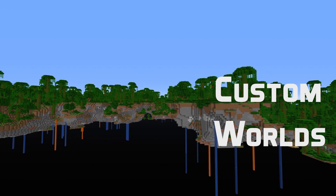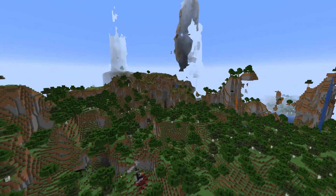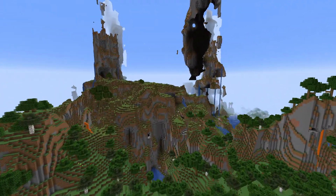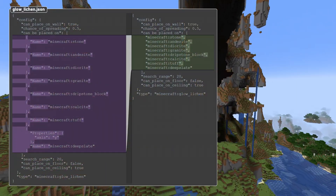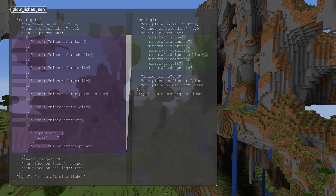For custom worlds, some small changes too. A performance optimization has been made for features and biome checking, which means that if you have lots of different features for different biomes, you can expect a good speedup in this version. There's also one small format update: the glow lichen feature's 'can be placed on' field is now a list of blocks rather than a list of block states.